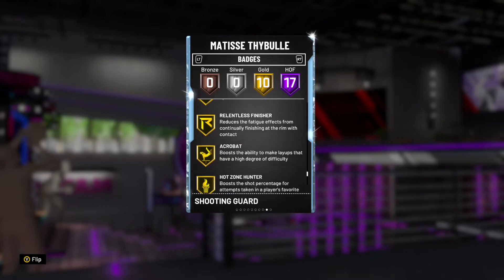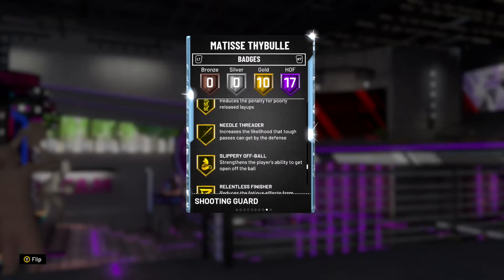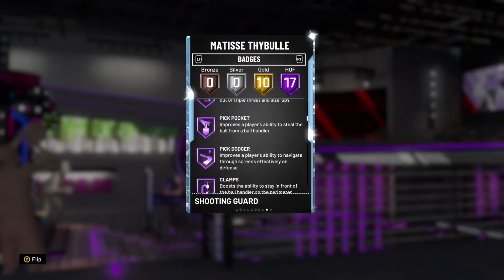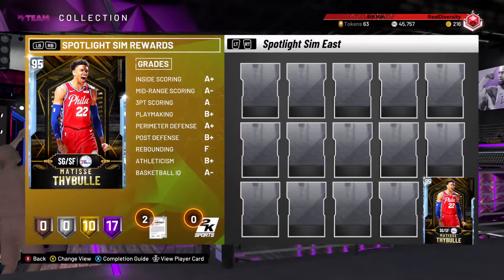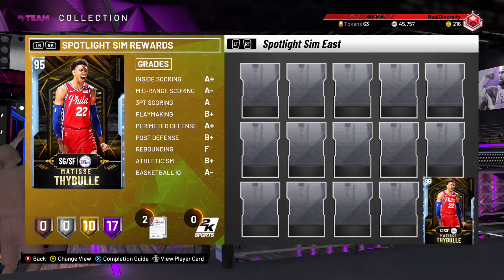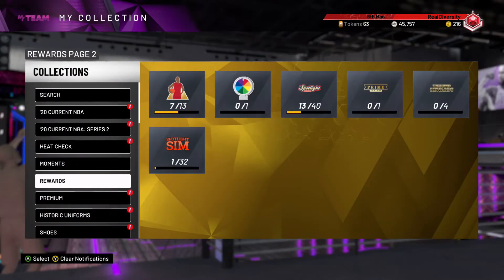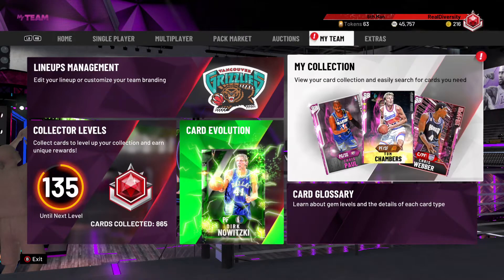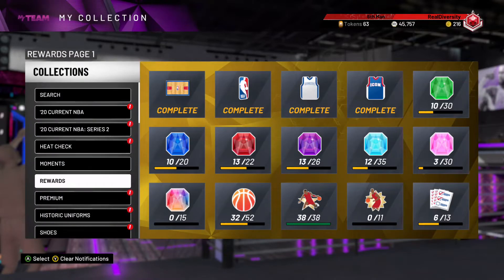He has pretty much every defensive badge on hall of fame except intimidator. Those badges look really nice on that card — I wish some of my other cards had badges like this. These are really solid badges and they push that card to probably exactly a 95 overall. That's the update for those who came from the last video.